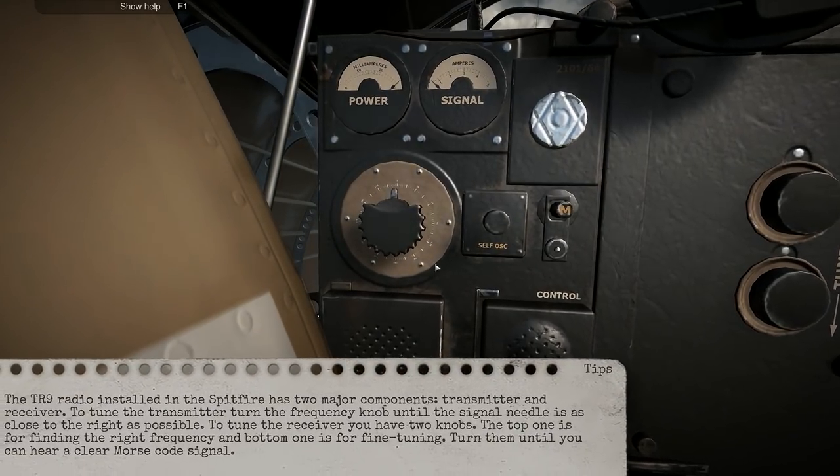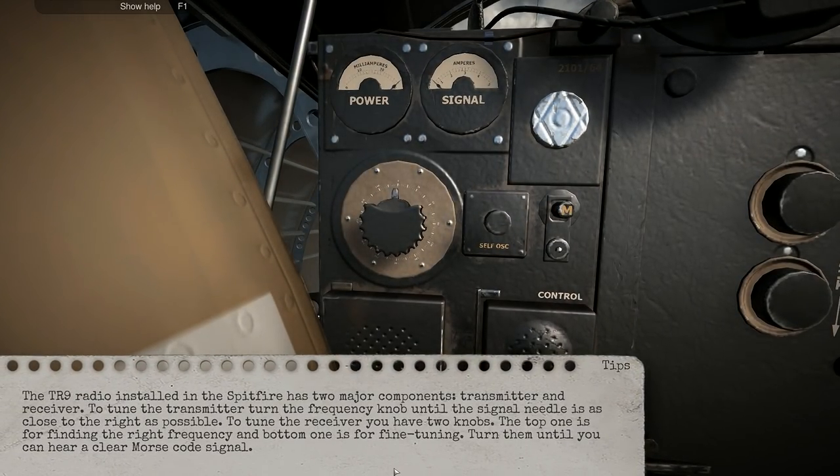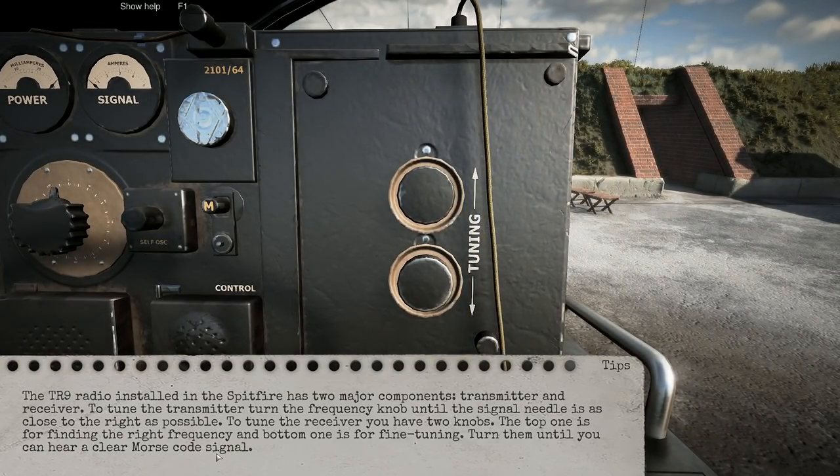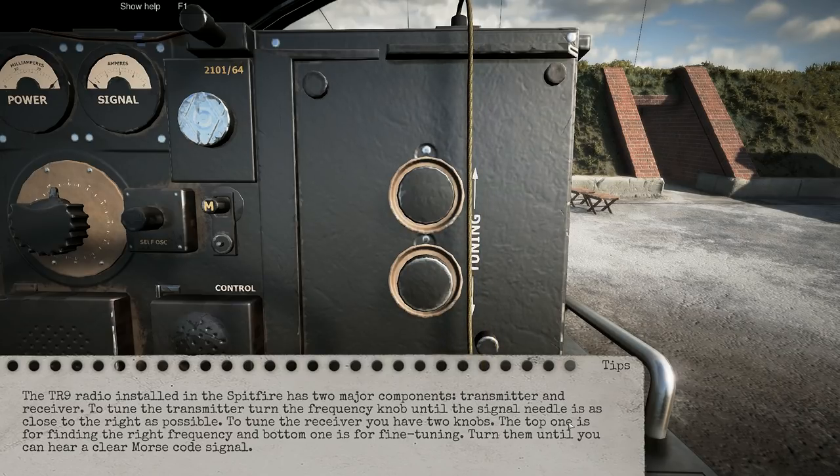Let's tune the radio. The TR9 radio installed on the Spitfire has two major components: a transmitter and a receiver. To tune the transmitter, tune the frequency knob until the signal needle is as close to the right as possible. To tune the receiver you'll have two knobs — the top one is for finding the right frequency and the bottom one is for fine tuning.